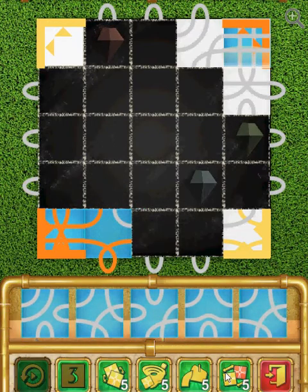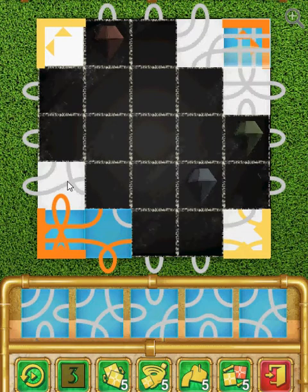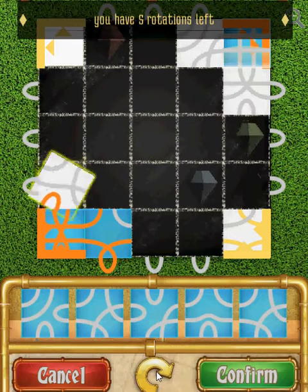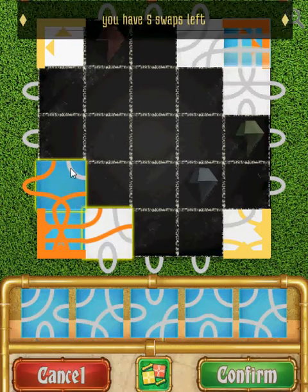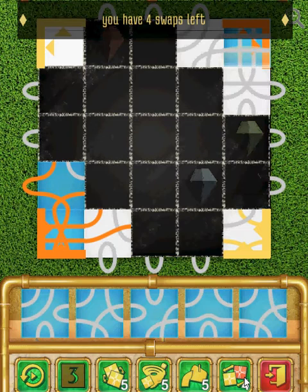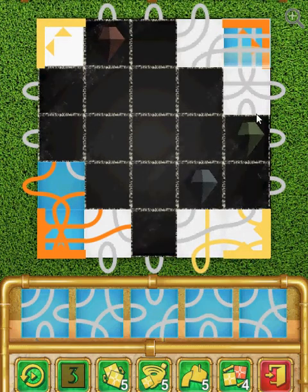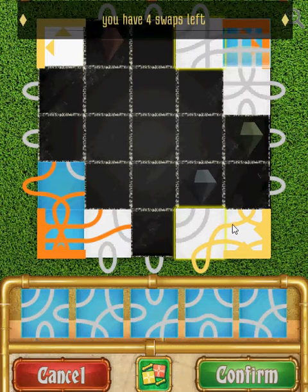The opponent is trying to block me with a loop. You can see how it loops around — if that were to get cemented, I would lose those two exit points, so we don't want that to happen. Something you can do right off the bat is rotate it. Another thing you could do is swap it. In both cases, that alteration solves the problem, so I'm going to swap for now. Now I'm going to swap another piece to create a loop in here cutting off two of the opponent's exits.